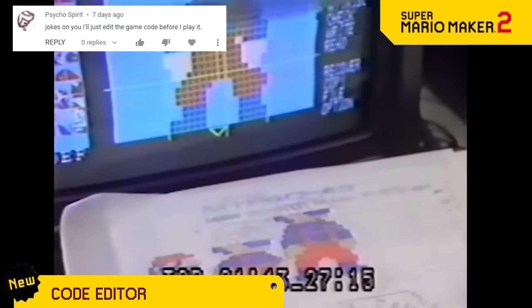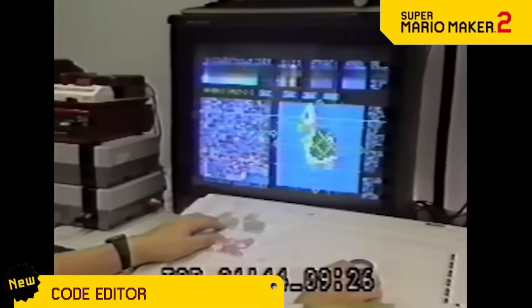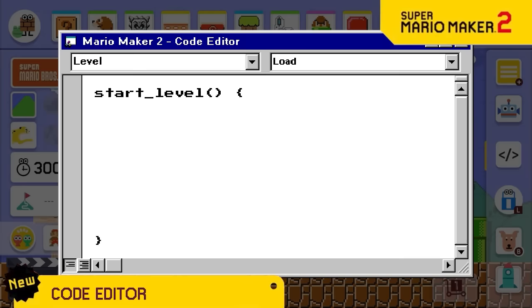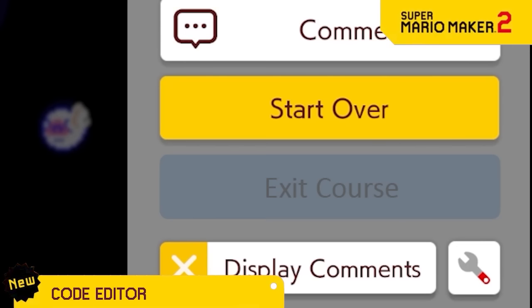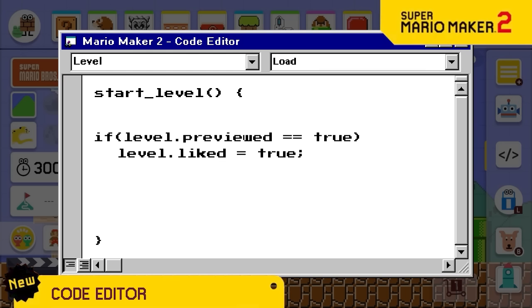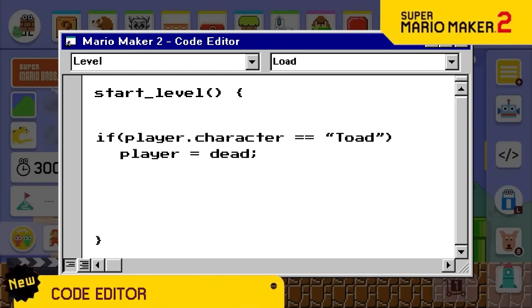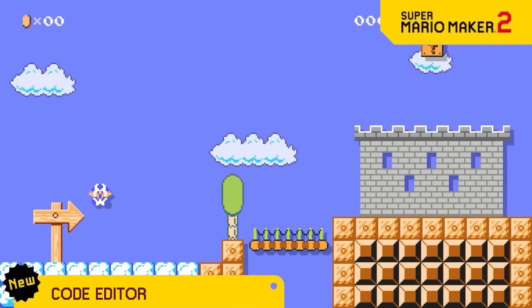Our programmers know that they can't create enough features to keep everyone happy. So we are opening a code editor for anyone to use. Now you can code in special things like disabling the exit button, automatically liking a level, or killing the player if they're towed. We know there's no way this could be abused.